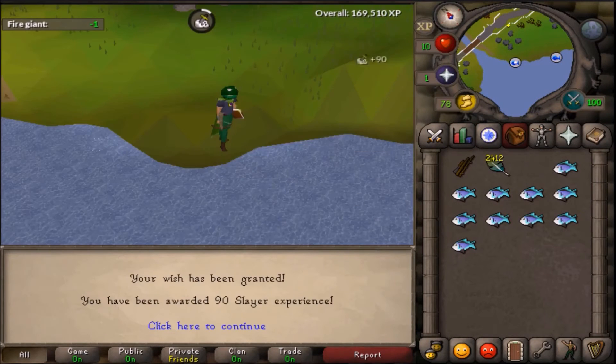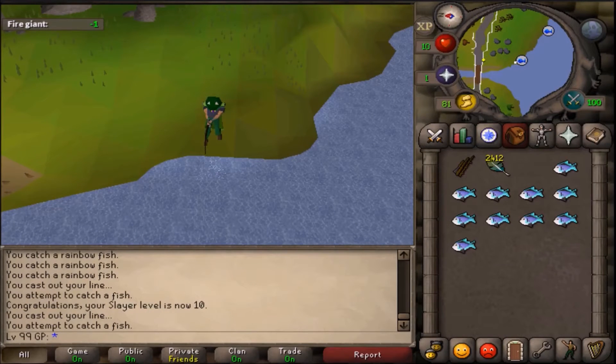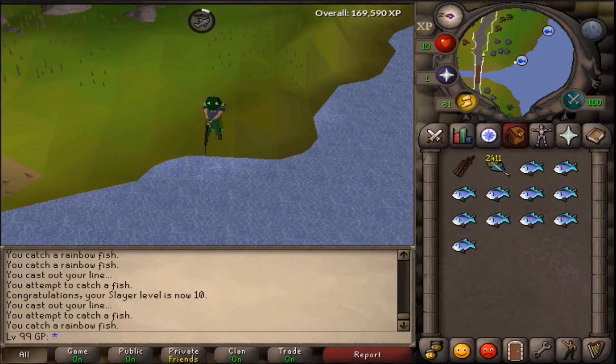That means if we wanted to we could wear a face mask to kind of show off that we're level 3 with 10 Slayer, but what I'm probably gonna do is hold off until level 15 Slayer, at which point we'll be able to wear earmuffs, which are a pretty cool item in my opinion.